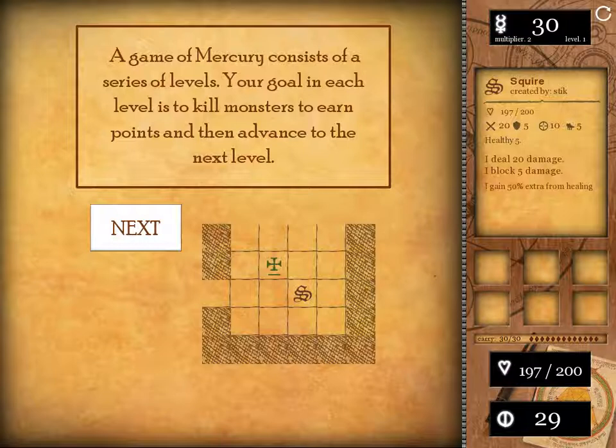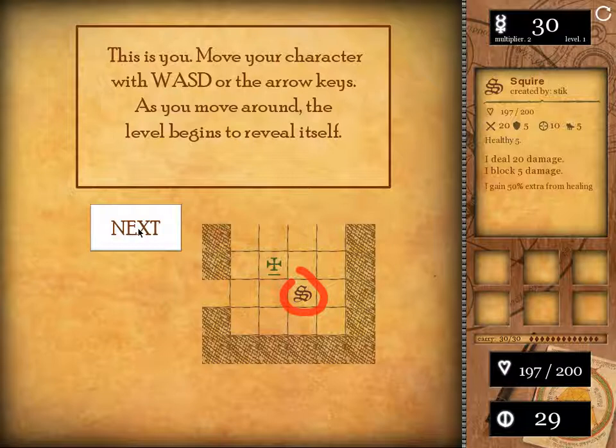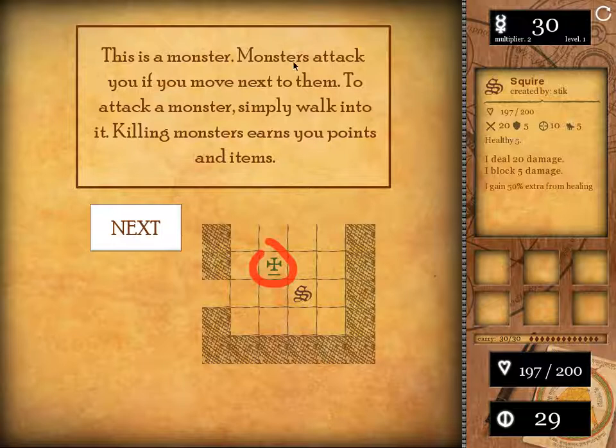A game of Mercury consists of a series of levels. Your goal in each level is to kill monsters, to earn points, and then advance to the next level. This is you. Move your character with WASD or the arrow keys. As you move around, the level begins to reveal itself. This is a monster. Monsters attack you if you move next to them. To attack a monster, simply walk into it.